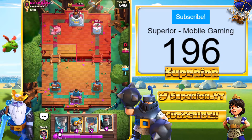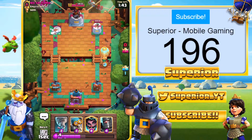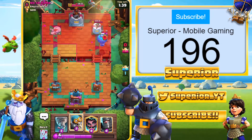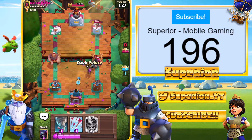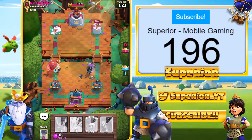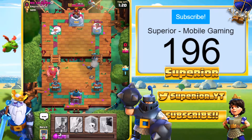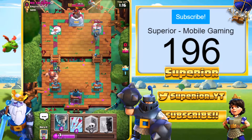We're going to go Balloon at the bridge — I know that seems very strange but we're just going to go with it. The Balloon will actually end up taking those Archers out, hopefully with the death damage, though they might be on the absolute edge of the radius. We'll go Bomber — Bomber should take everything out. The E-Wiz will go to work on the Giant.